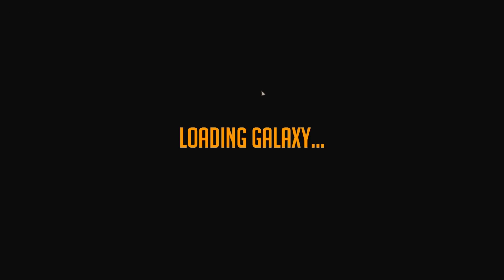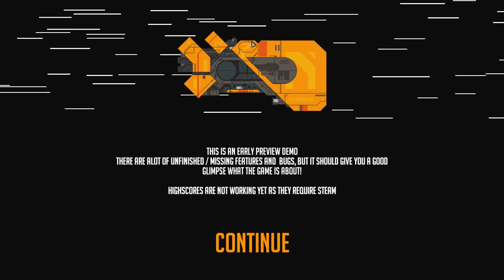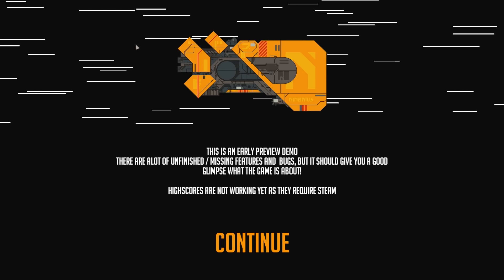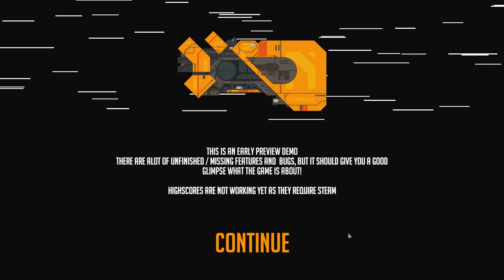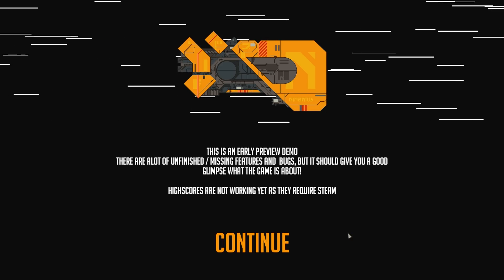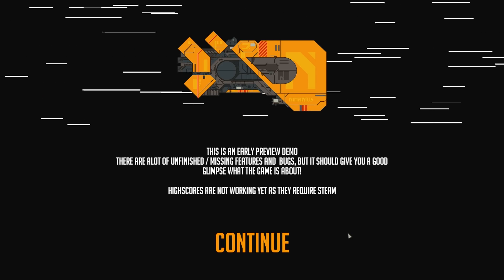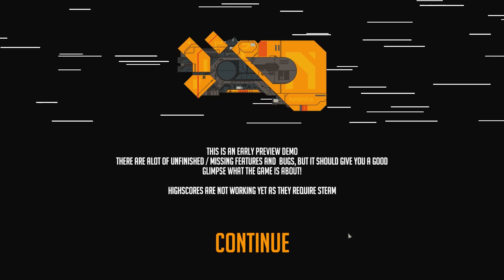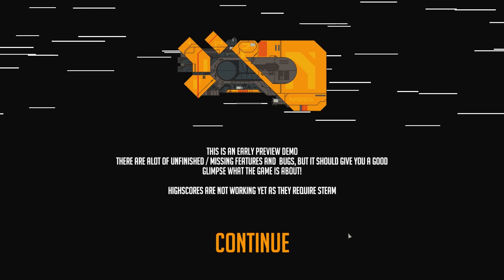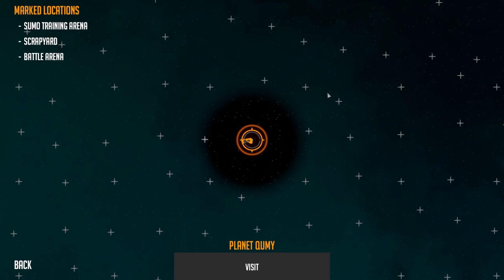We're going to start up a brand new game so you guys can see right from the get-go what you're getting from Nimbatus. Now it probably looks very FTL, but it's quite different from that. Basically you're kind of mining away, and there have been early previews on Twitter showing you can use lasers almost like propelling your ship, to cut through things and as actual defenses.